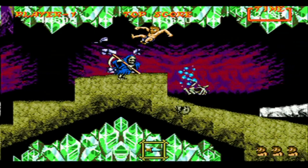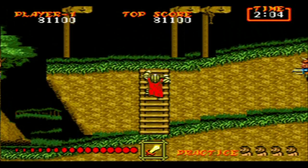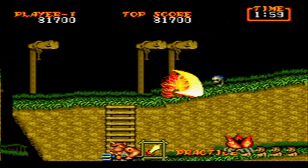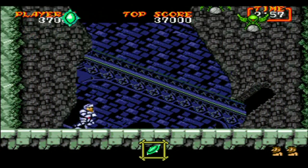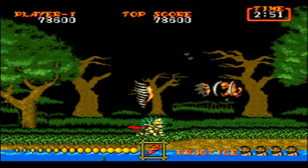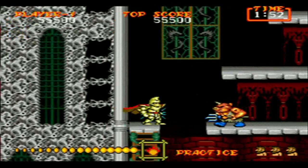Two new weapons have been added to his arsenal for the sequel: the super sword, which is a great new addition in my opinion and is very powerful, and the discus, which I never really use. There are a total of seven weapons in this game and six weapons will let Arthur use a super attack, but not all of them are useful.